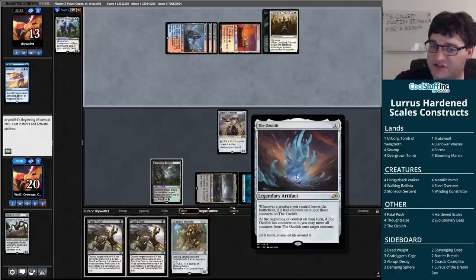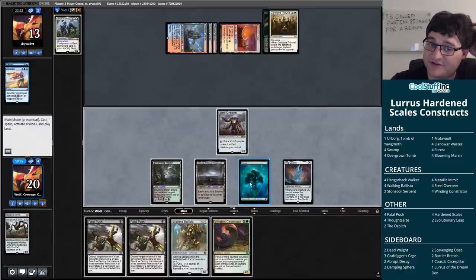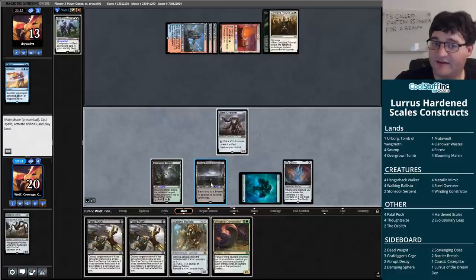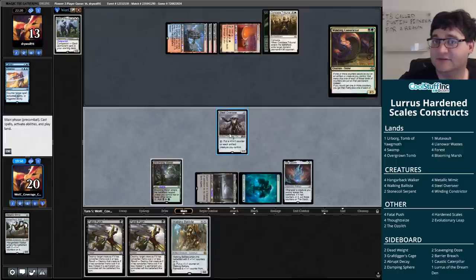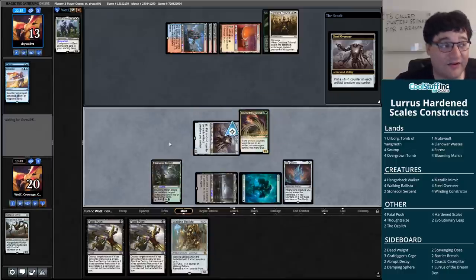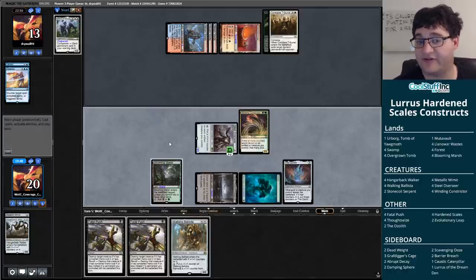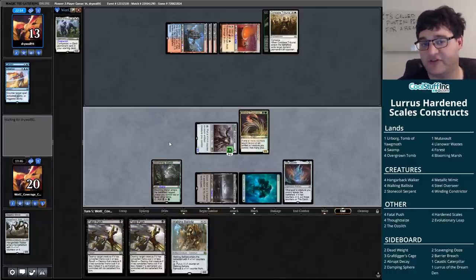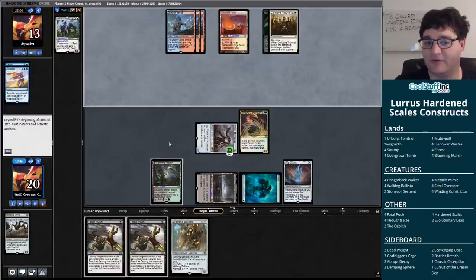The Ozalith triggers when a creature leaves, not just dying, which is pretty nice. A Winding Constrictor! Ballista or Constrictor — I think I'm going with the Constrictor here. Just put these counters on now. I don't have that fourth land so I can't double spell next turn. Playing Constrictor puts the Steel Overseer out of shock range — two damage, Wild Slash or what have you. Getting to three toughness immediately could be more relevant against removal spells my opponent could have.